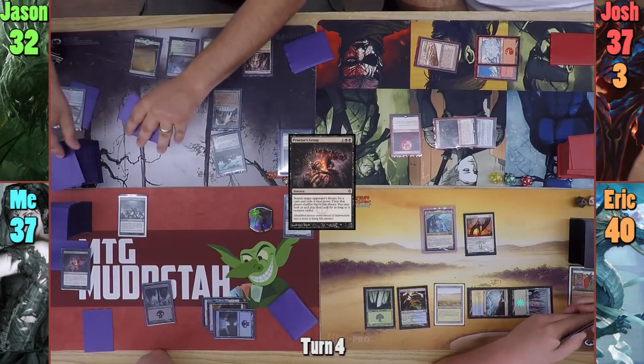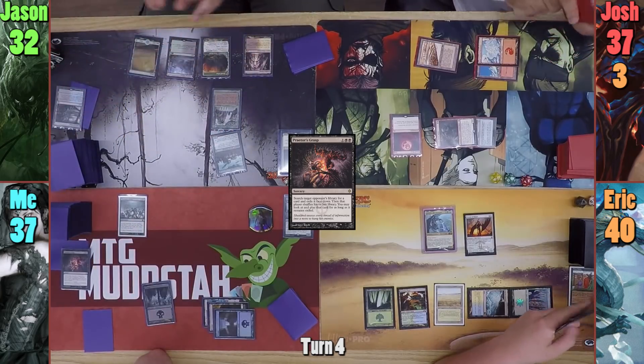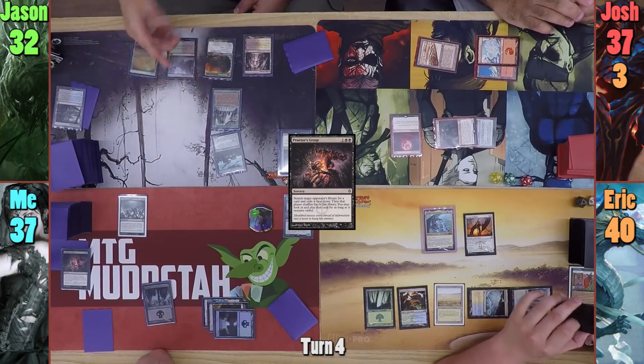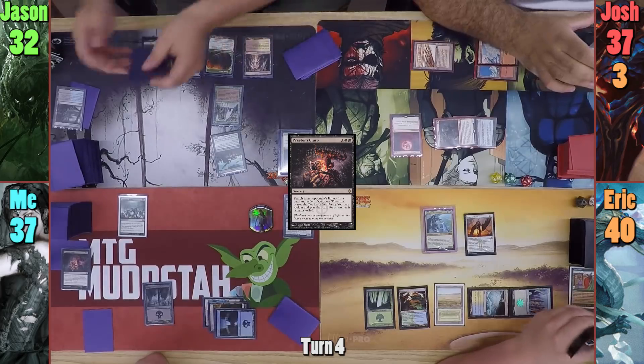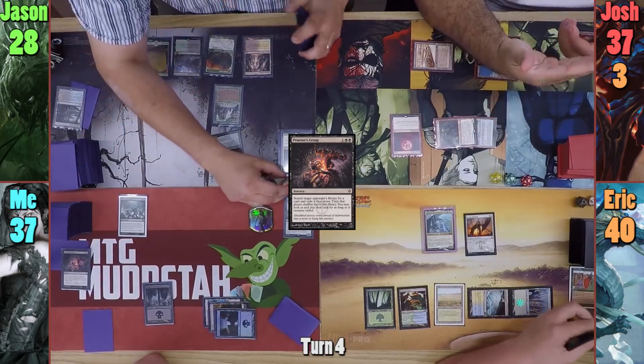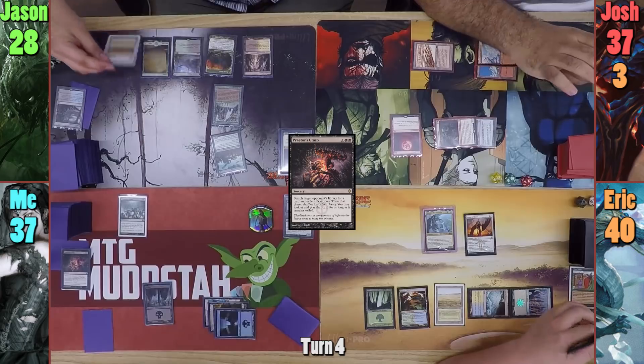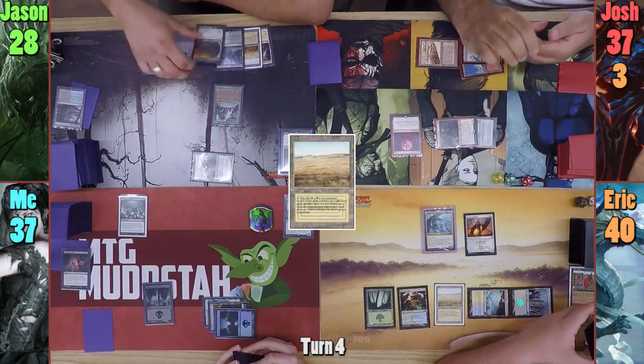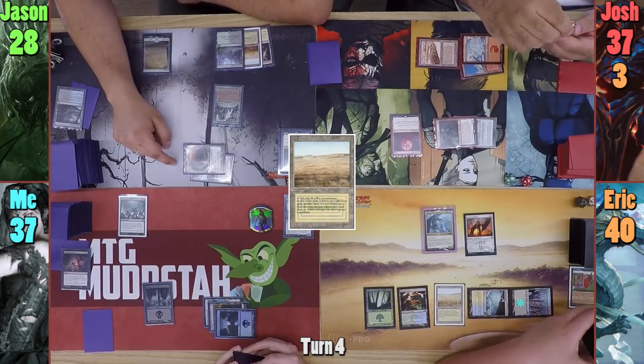Jason uses his Library trigger, and we realize we don't know exactly what the ruling is for Dryad Arbor with Blood Moon. Josh Googles it, and we conclude that it's still a 1/1, but it now taps for red. Jason then decides to take 4 and keep an extra card from his Library trigger, and plays an expensive Mountain. Moving to combat, he swings the Dryad Arbor and Zulaport Cutthroat at Josh for 2.